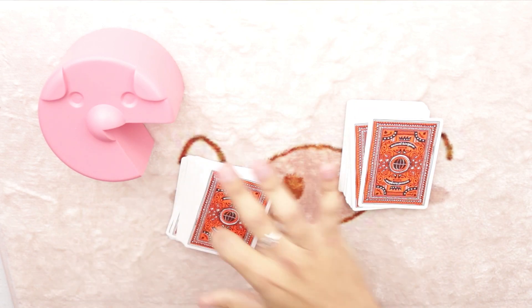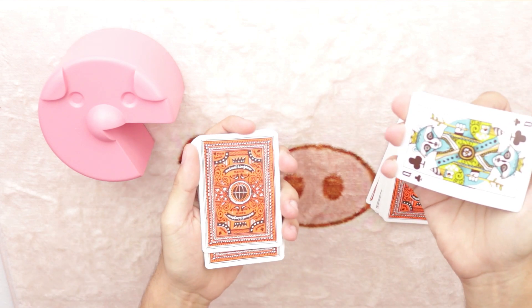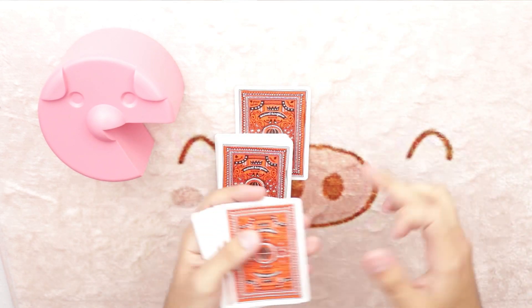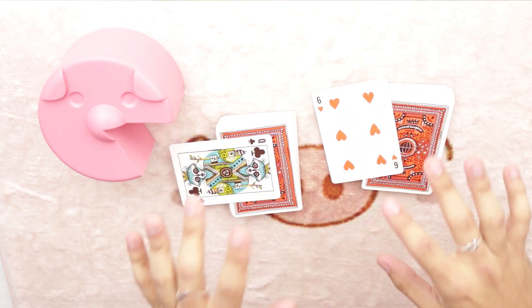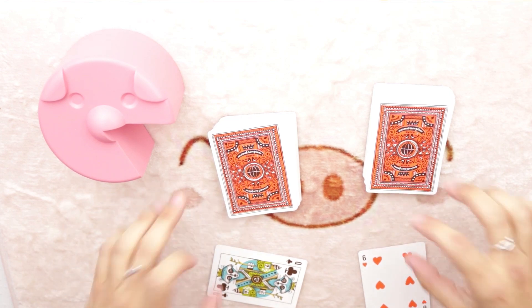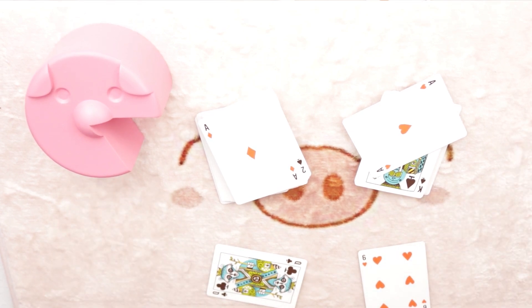I'll mix up both packets here on camera. This time I'll use the queen of clubs and leave it exactly where the ace was moments ago, and I'll use the six of hearts, again leaving it on a table. If I square these up and do the magical move — the queen of clubs jumps to the top of the packet, just as the six of hearts does. And you're probably thinking I use special cards — and yeah, they are special because they're the aces we used in the beginning. Sometimes magic is inexplicable.